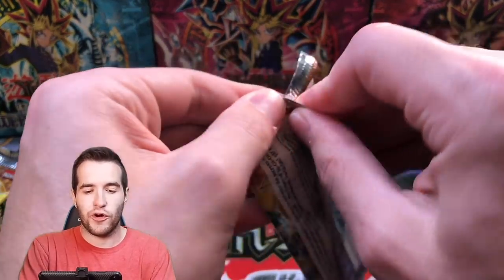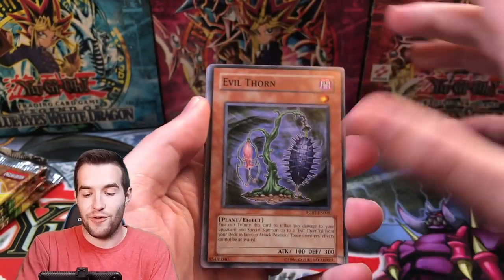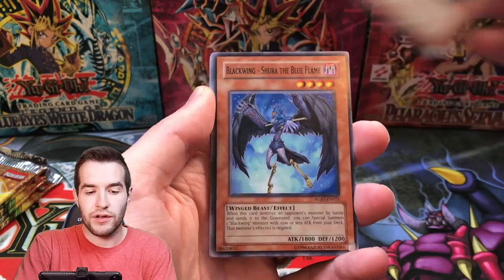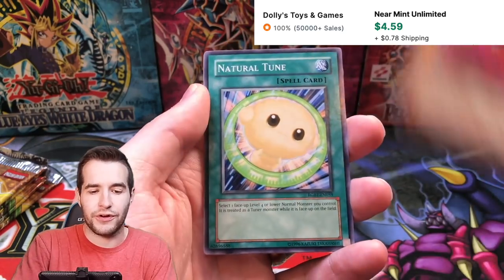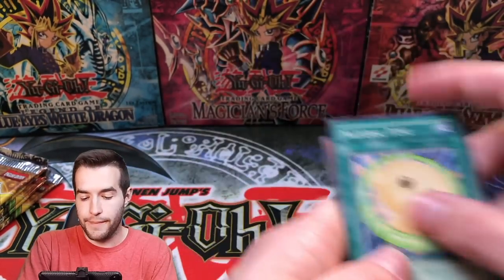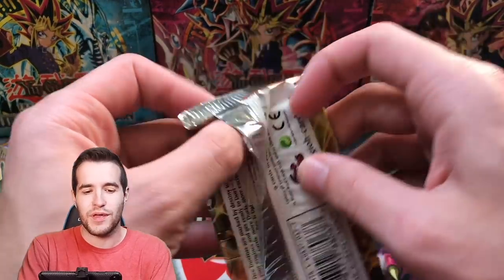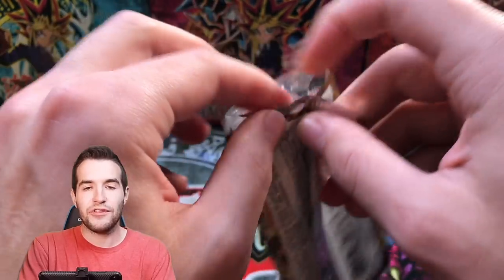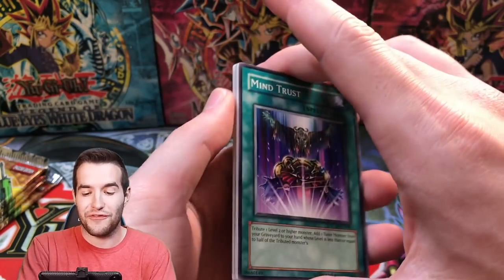So far that's our only pull, but honestly if he goes one for ten, I'm sure he would take that. There's another Evil Thorn, Blackwing Whirlwind, GB Hunter, the Shura. Ojama Red used to be something — I think it's only a dollar now. And Natural Tune. I said one for ten — I didn't mean we actually want to go one for ten. Let's give us some foils here. After this we have some OG packs too, so this is going to be pretty exciting.